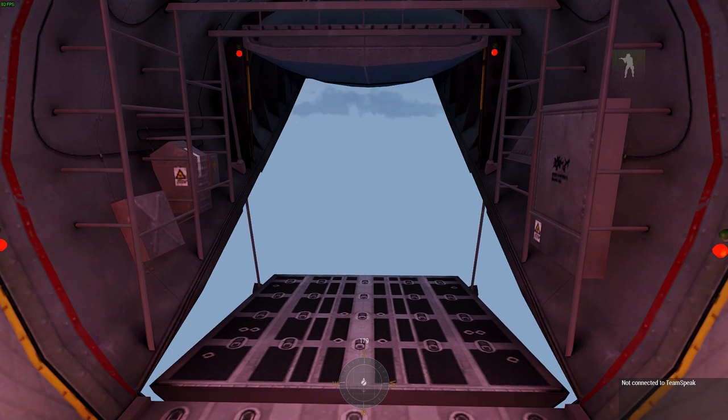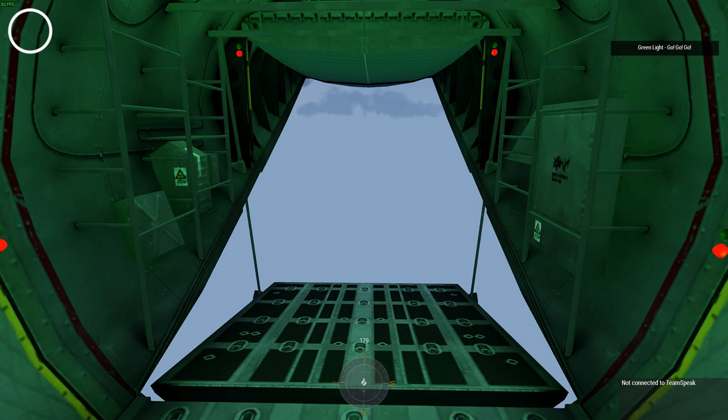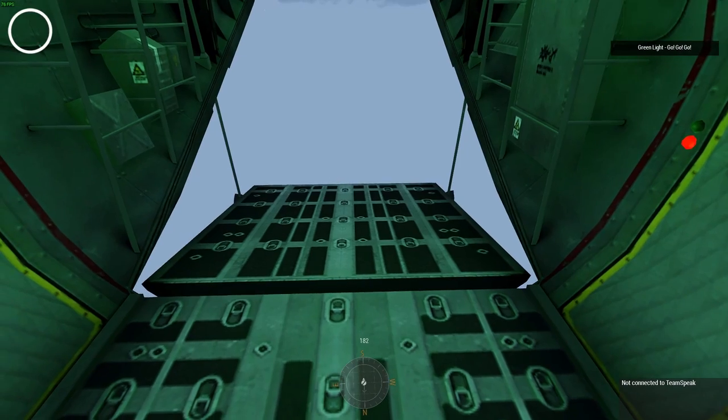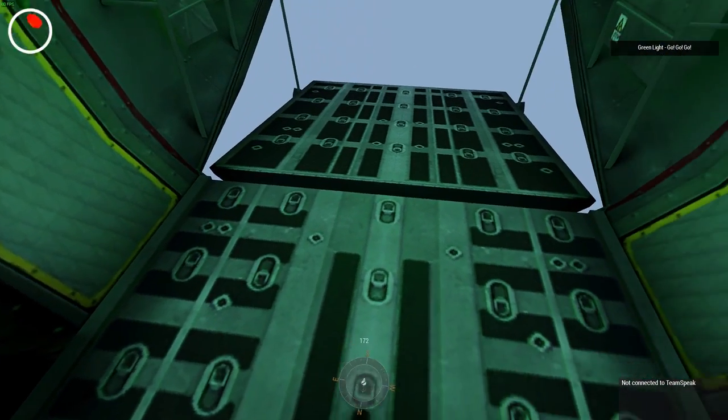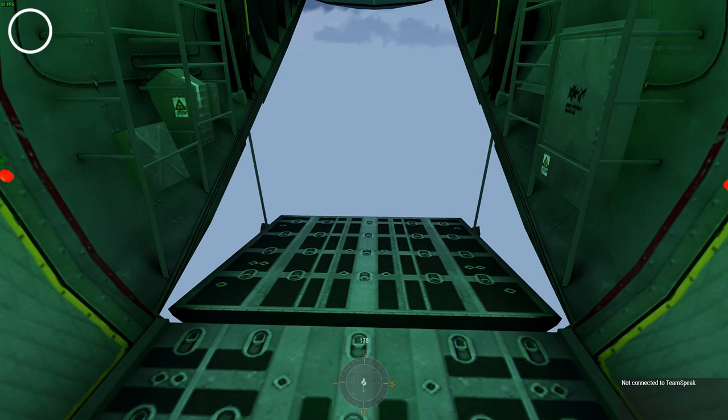I've got a red light, so I'm going to hit Shift+K to bring up my wind speed indicator — it won't become active until I leave the aircraft and will disappear as soon as I deploy my parachute, so you only have the wind speed indicator available during free fall. I'm also going to hit double-Alt to engage head movement mode, so when I move my mouse I'm just looking around rather than changing my direction of travel, which lets me look around and find my drop zone.